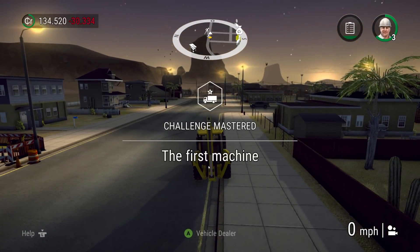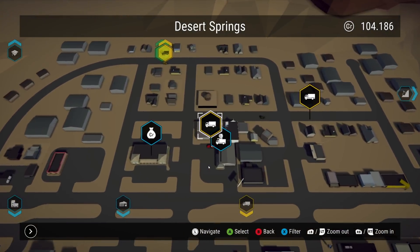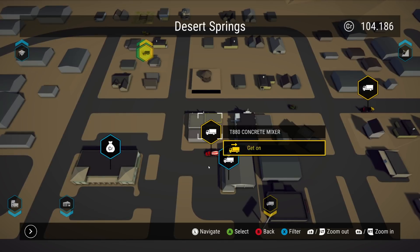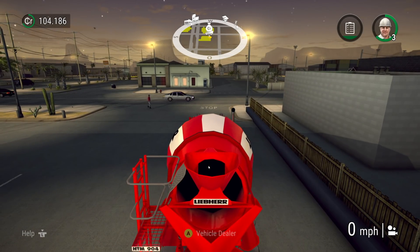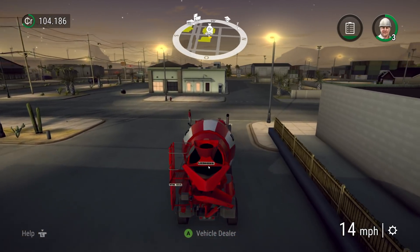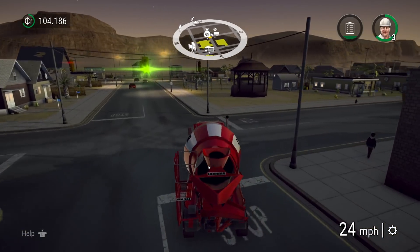We can go back to the map and click on it - you can even see it there on the map. Now, right now in the game we're still early enough where we actually have to go and manually fill the concrete, so we're going to do that really quick.